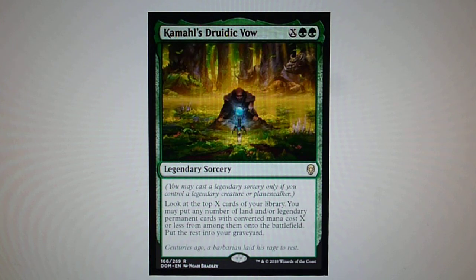Kamahl's Druidic Vow — X and 2 green. Look at the top X cards of your library. You may put any number of lands and/or legendary permanent cards with converted mana cost X or less among them onto the battlefield. Put the rest into your graveyard.